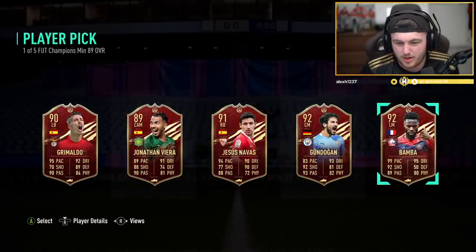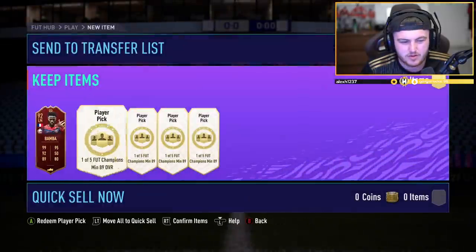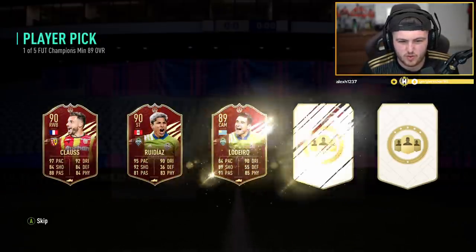We've got Bamba, Gundogan, Jesus, Navas — I'm gonna take Bamba for him to start us off with. Not the worst start in the world. They pretty much look like an ultimate top pick, that did. Two picks for the fodder, because he's not gonna use any of those players.